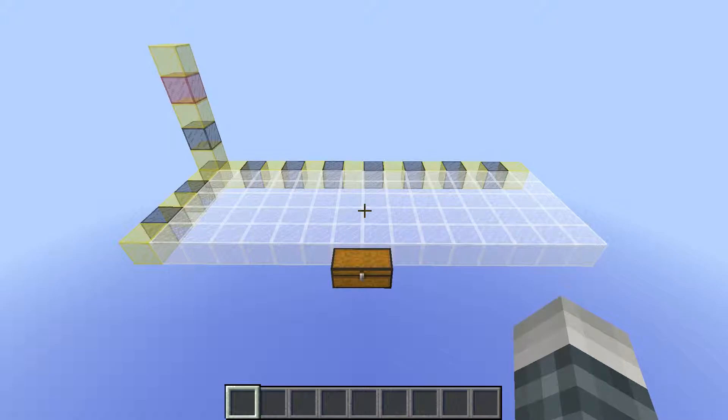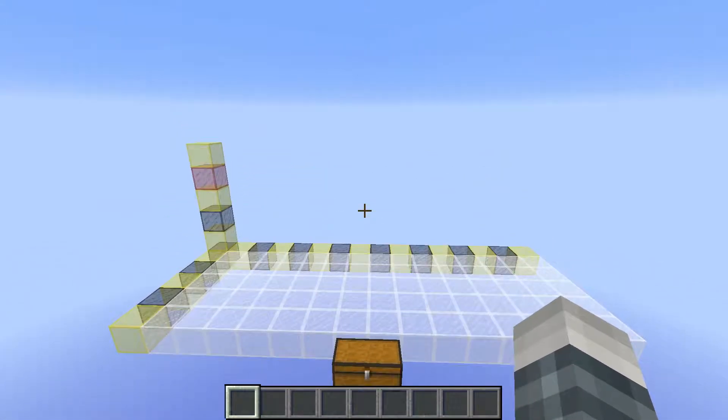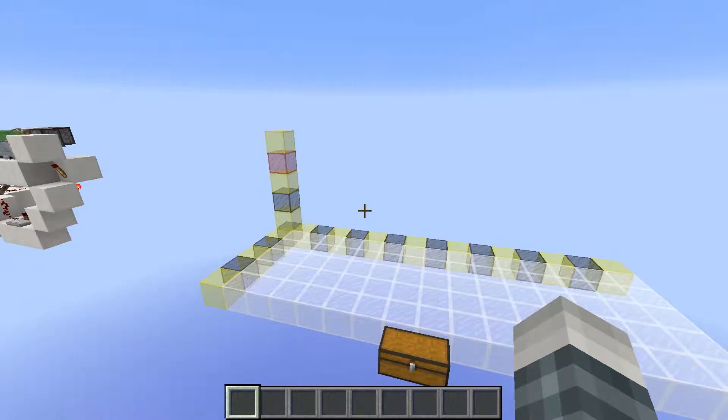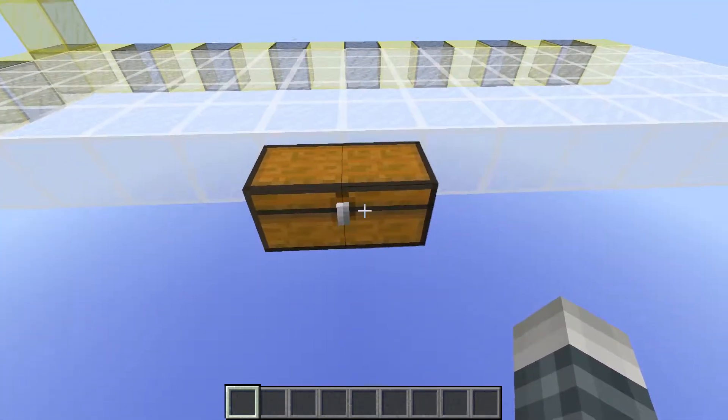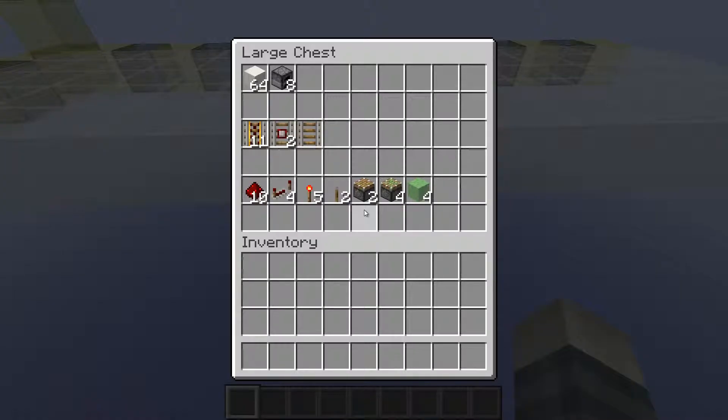You want to get things started with a 15x5x5 blocks tall area. The fourth block from the bottom is going to be your dirt level, so you can align it with your other builds. Now you're going to need just a few little resources. First of all, you're going to need a stack or about a stack of building blocks.